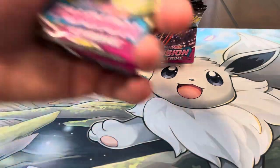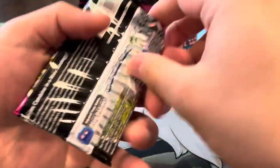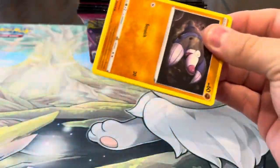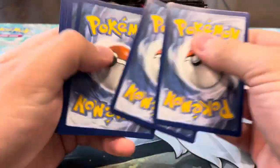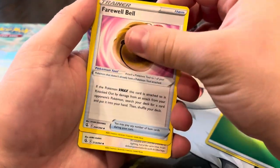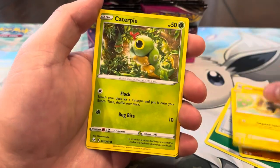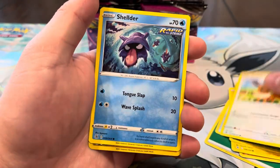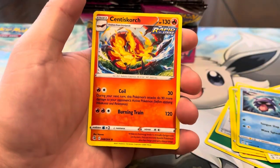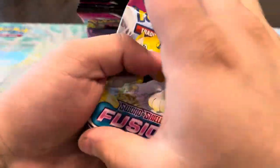I know we're gonna pull a secret rare in one of these packs. Fusion Strike, don't let me down. We got Fairy energy, Farewell Bell, Lopunny, Hariyama, Dribble, Picollo, Caterpie, Eevee, Shellder reverse, Luxray — very nice, I like Luxray — and a Scovillain regular rare. Anticlimactic, nothing out of that one.